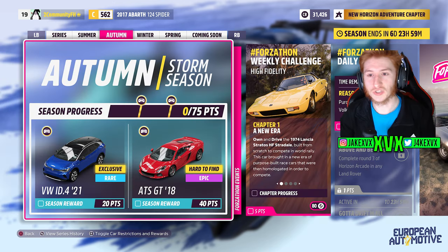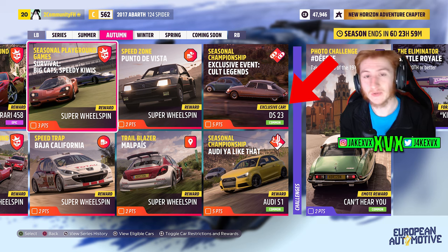The second week, which is autumn: for 20 points you can get the third new car, the Volkswagen ID.4 from 2021. For 40 points you can get the ATS GT from 2018, and then for winning a seasonal championship you can get the fourth new car of this month, the 1975 Citroën DS23.